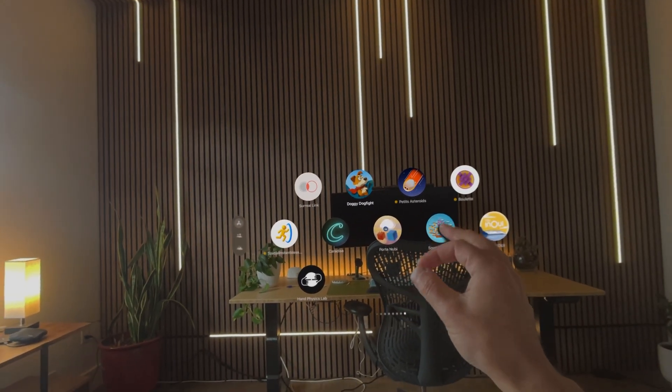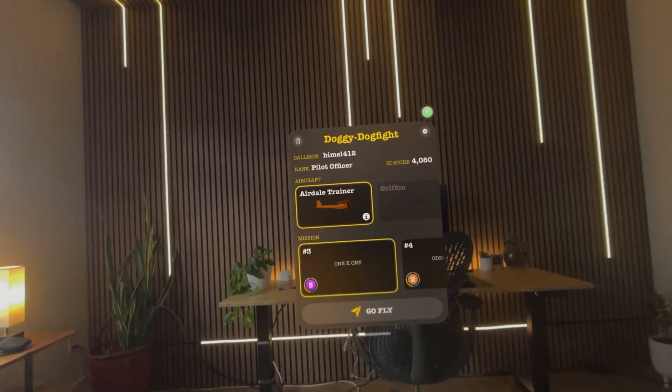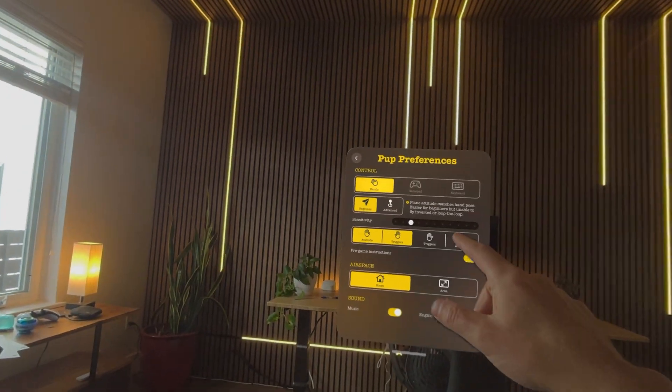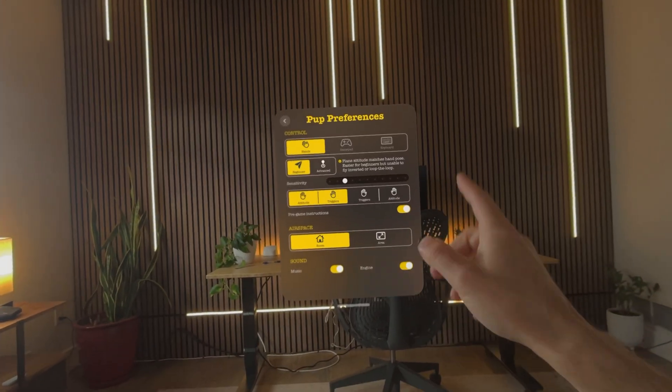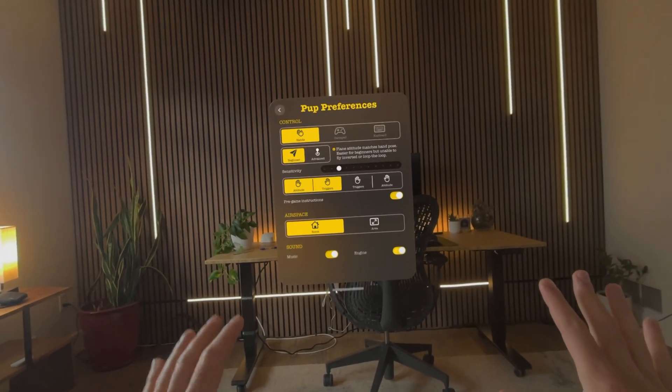Next up, Doggy Dogfight. This one, you get to fly a plane kind of in your space and battle other planes. So let's see what this looks like. First off, you have a few settings you can play with.